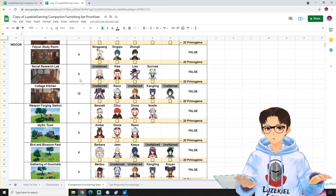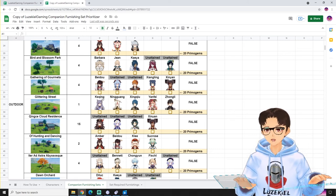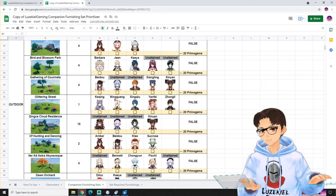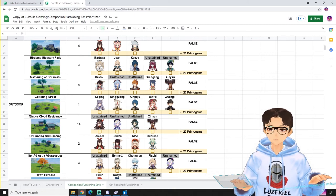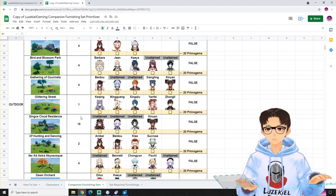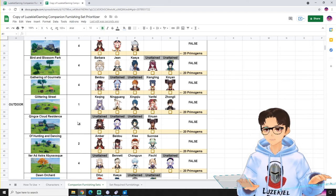Let's look for number 1. So my number 1 priority will be Glittering Street because by constructing it, I'll be able to get primogems from Keqing, Ningguang, Xingqiu, Yanfei and Zhongli — 5 of them. That's like 100 primogems. On the other end, priority number 15 is Xingqiu Cloud Residence. Because I do not have Hu Cao, Qiqi or Xiao, I will only be able to collect 20 primogems from Xingqiu. That's why my highest priority will be Glittering Street, lowest priority will be Xingqiu Cloud Residence.